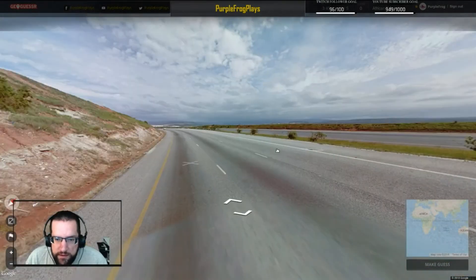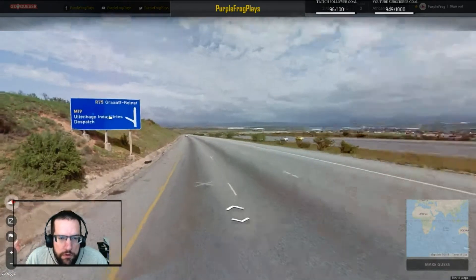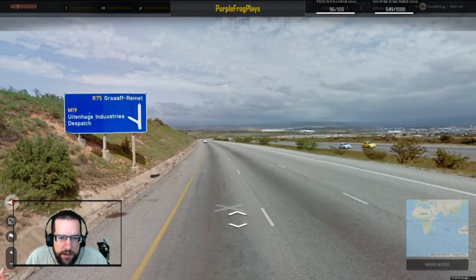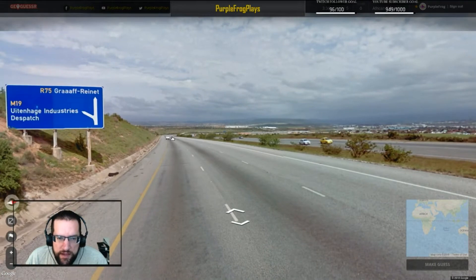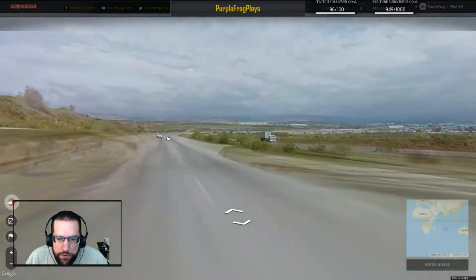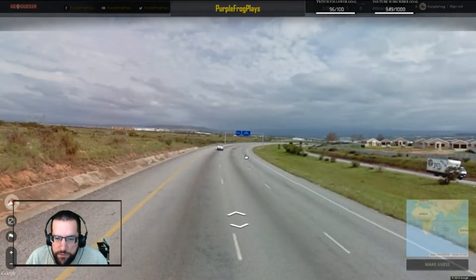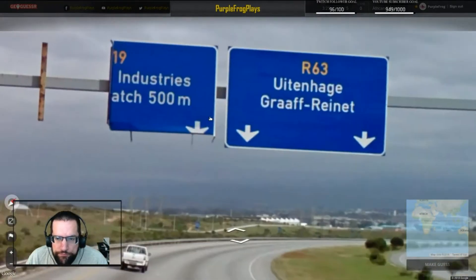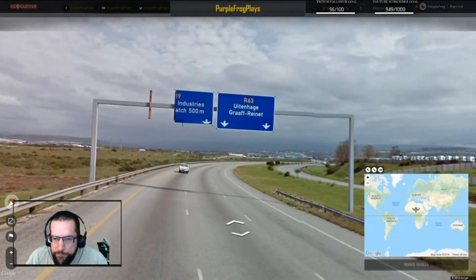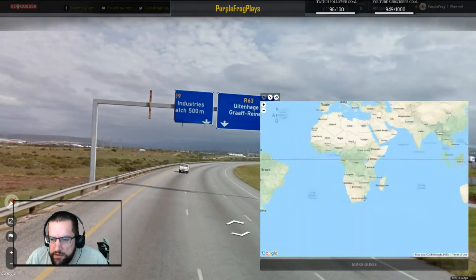We appear to be driving on the left-hand side. I can see the M-19 and the R-75, Graaff-Reinet and the Utanahe Industries Dispatch. M-19 and R-75 — I would say South Africa, but what's with the blue sign? M-19... that means we're probably in Swaziland. There's also the R-63. Maybe those are just old signs.